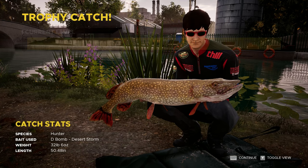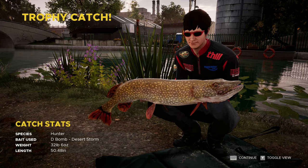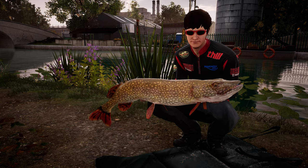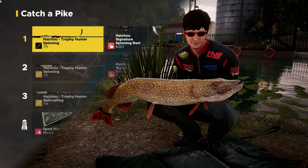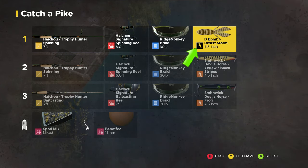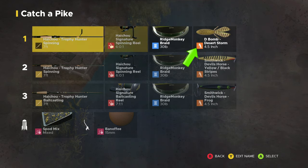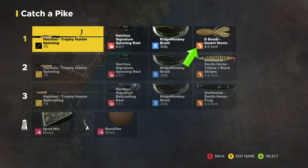32 pounds 6 ounces — that's Hunter! He fell to the D-bomb Desert Storm. Here's the setup if you want a quick look, guys. If you like the video, smash that like button and don't forget to subscribe. I only do this part-time, not full-time YouTuber, so I try to do videos as much as I can when I've got a bit of free time. Thanks for watching!